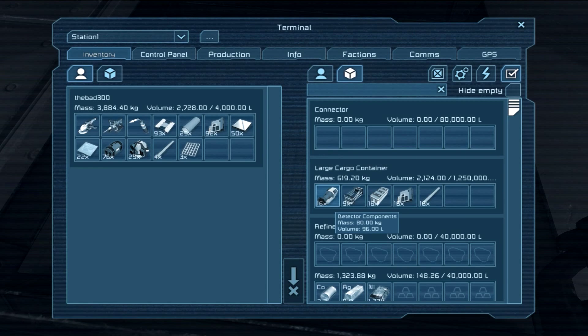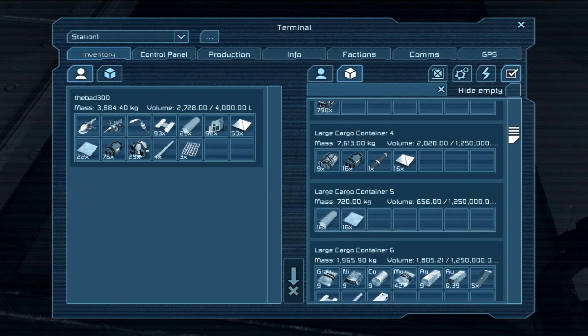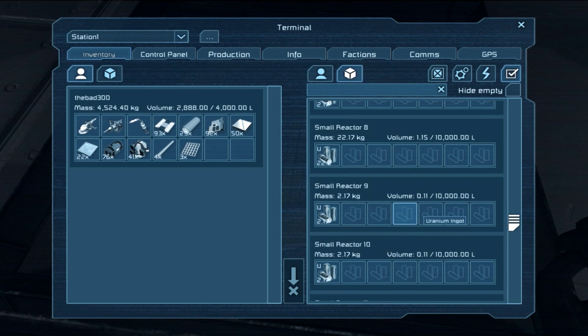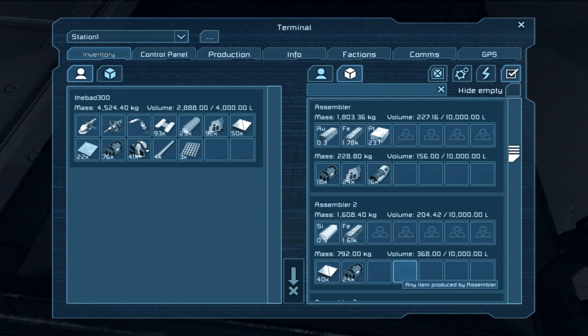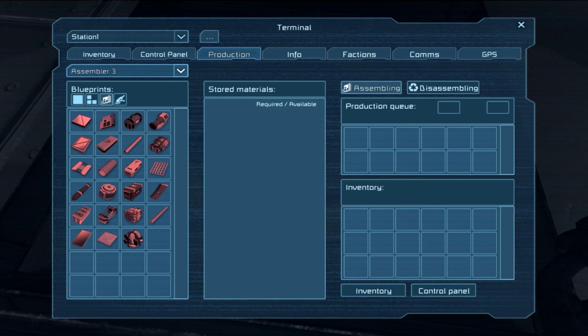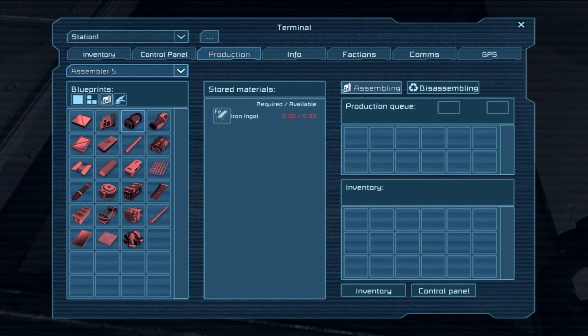We're going to need some more large tubes, and we're going to need all the thruster parts we can muster. There's a fair bit of stuff in here. Let's go to production — assemblers one through four are making explosives, which comes in handy; five, six, seven are running too.